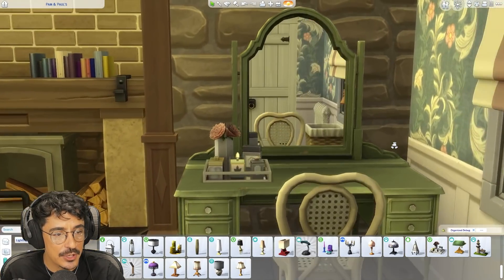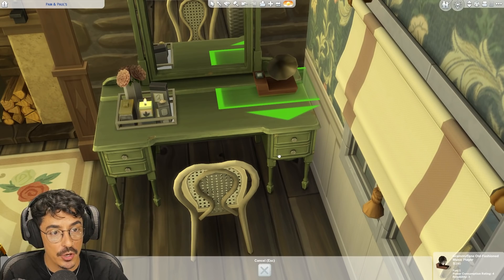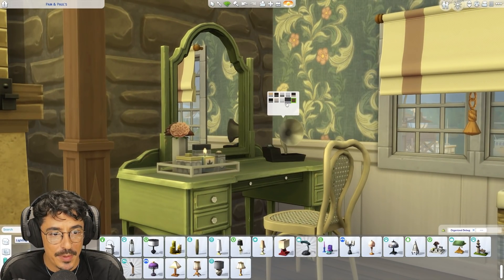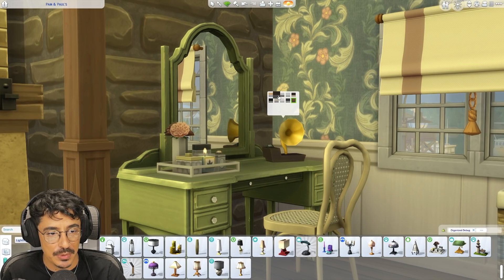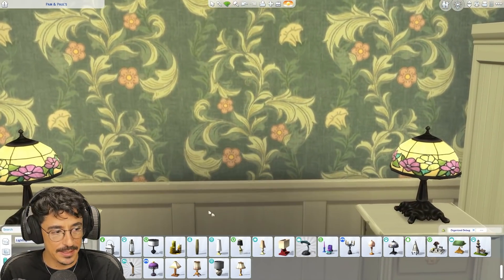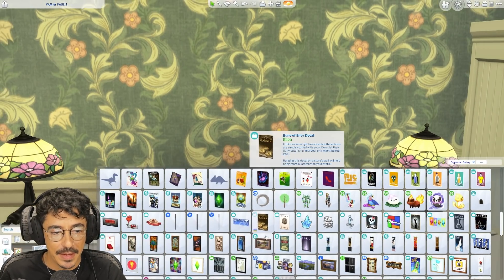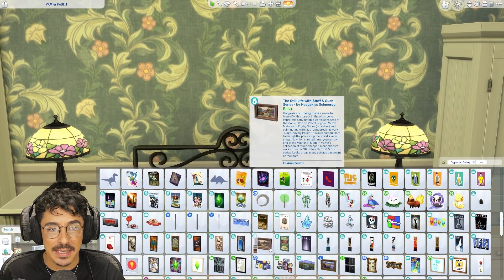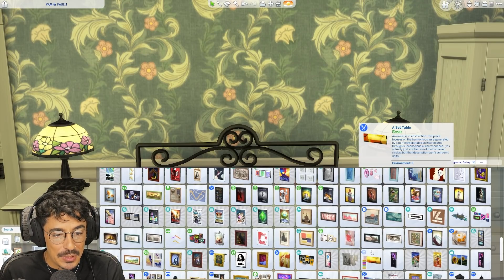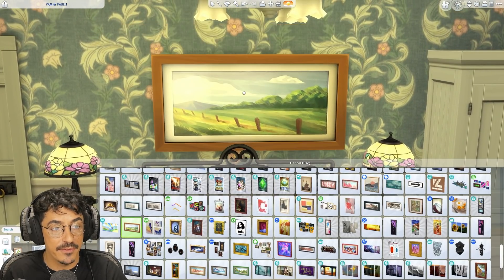This is where she comes and gets ready for a night out. I didn't even know this comes in new swatches now from the base game update. Maybe Pam listens to a bit of music while she's getting ready — I kind of like the gold one, yeah we'll do that. And I think to finish it off maybe just a picture above the bed. One thing I was a bit annoyed about with Cottage Living was the fact that we didn't get many paintings. I would have loved to see more paintings, some landscape pictures, and we didn't get any of that.